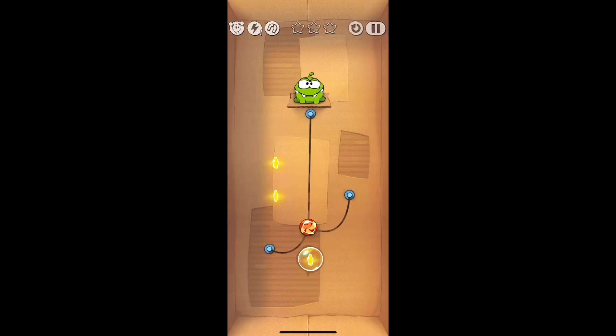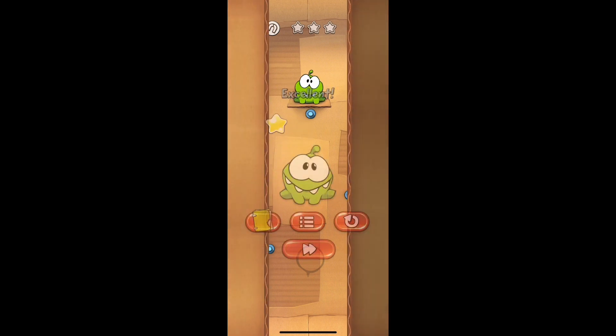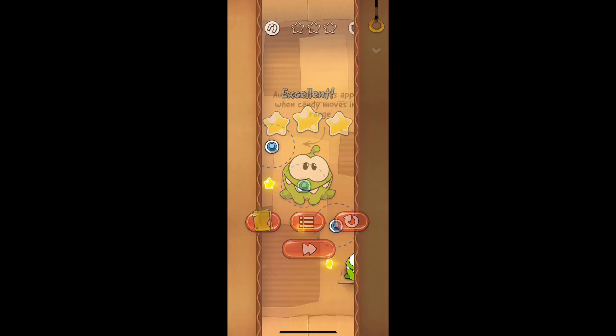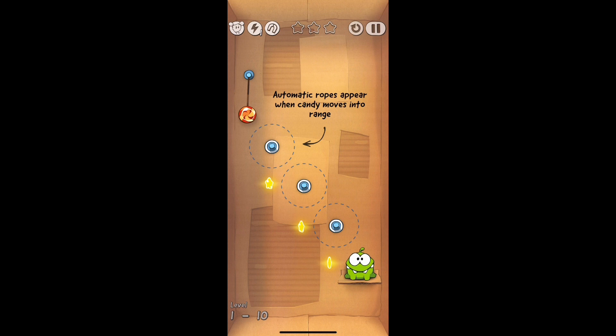Moving on, we have this level where there are two strings and a bubble. You're going to cut the top string and let the bubble happen — it's going to get the first and second stars. Then you're going to cut the third string, let it get momentum to get the third star, and then it will rise up and eventually get into Omnom's mouth.